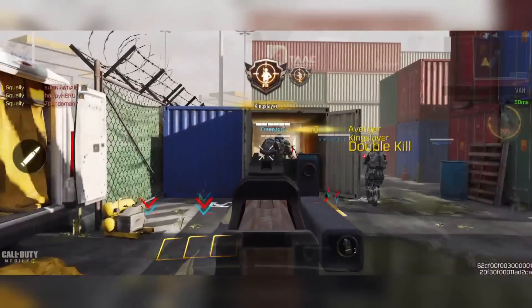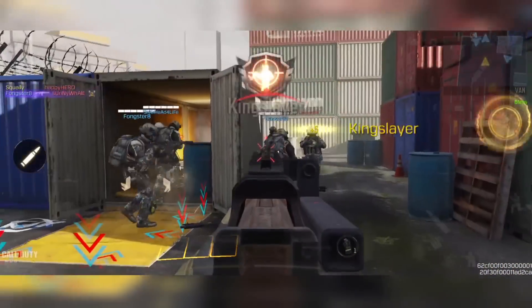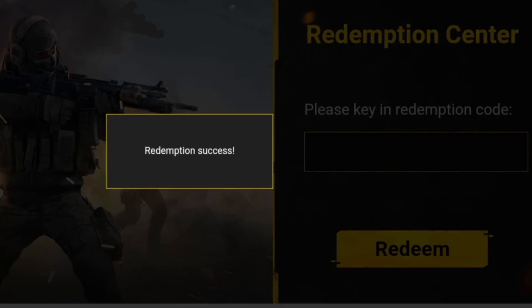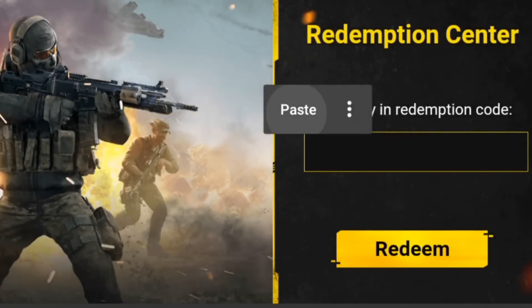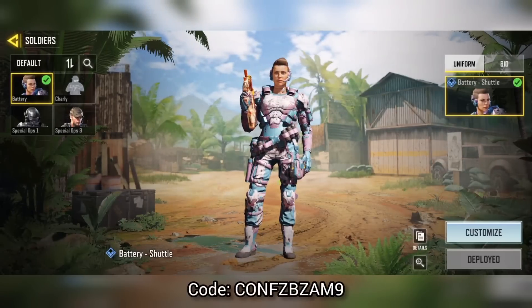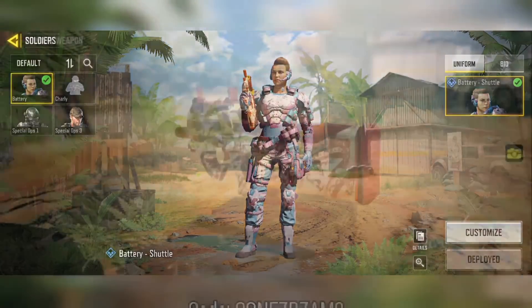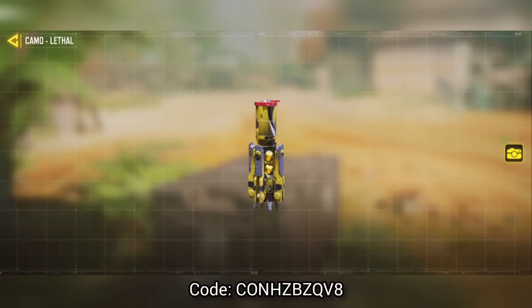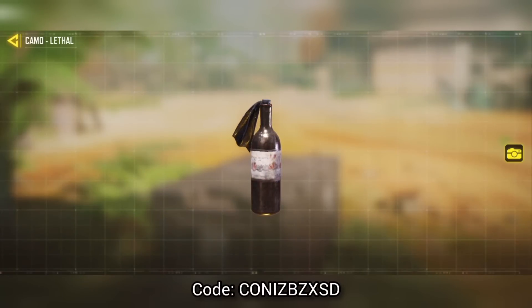Here are four new redeem codes which only work in the Garena version of the game. The items you can receive include the Battery Shuttle, the CBR4 Tiger Ritual, the Tripmine Drone, and the Molotov Cocktail Holster. All four codes will be down below in the description.